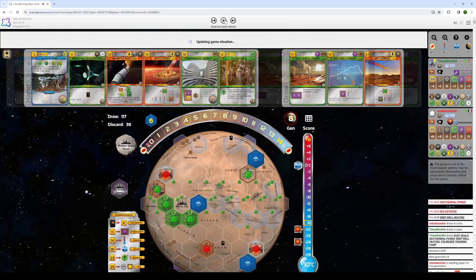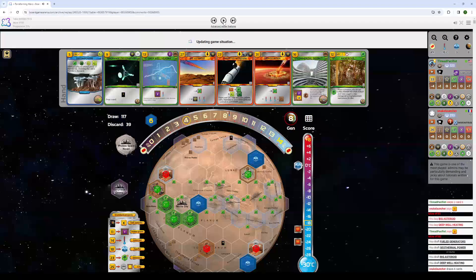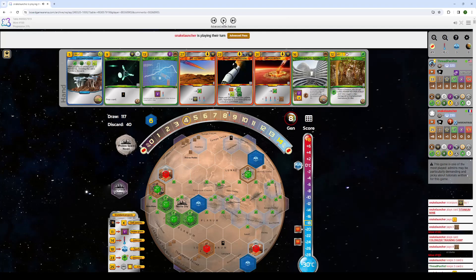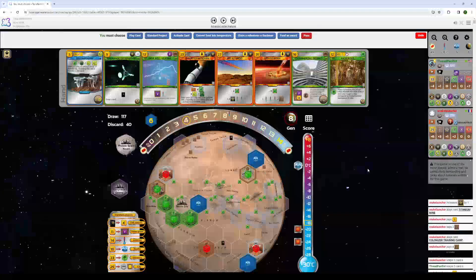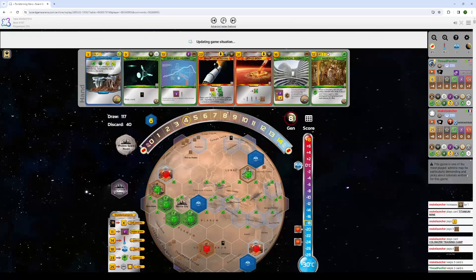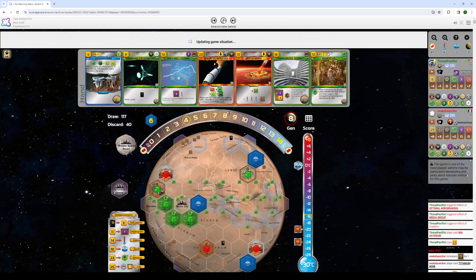The only card you could pass this for is a Giant Ice Asteroid or AI Central — and even then I'm not sure about the AI Central. This card is bonkers for me. I'll take the Geothermal — sure, a little bit of power never hurt anyone. But I don't really need it; I think the Deep Well is enough power this game. He plays his job. He plays the Titanium Mine — he's making a push for Builder. I have Gardener locked down, and I'm looking pretty close to Terraformer too. We'll see if I can get it in time.